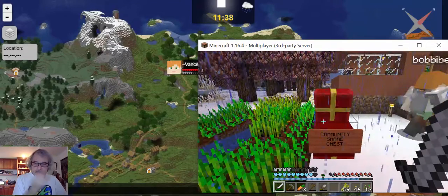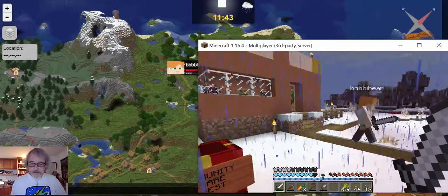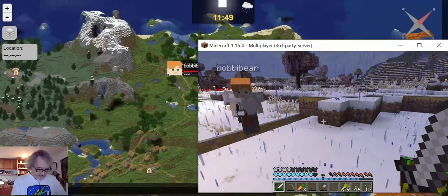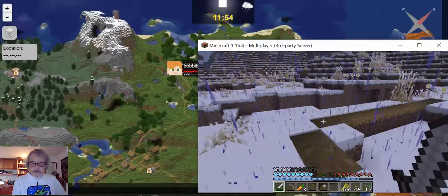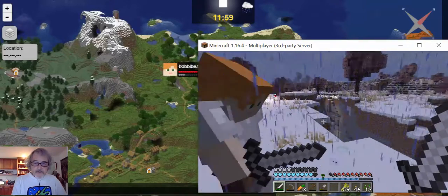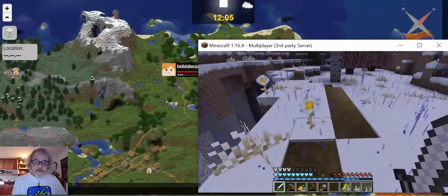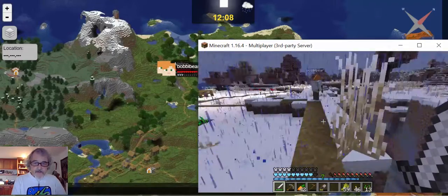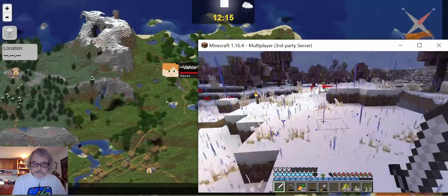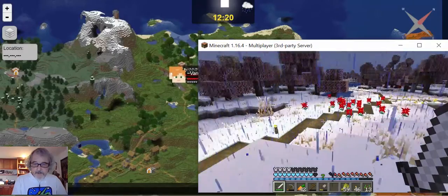I'm going to put up a sign here that says trench shelter, but I'm not going to do it right now. Let's see — here's why we call it the trench. We're going to follow the path up to the trench fairly quickly. Yeah, this is our big trench and we have a way down the trench which you can see over here — we've built a path down.